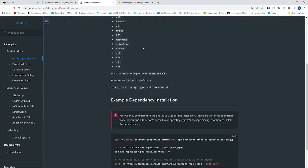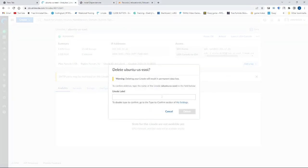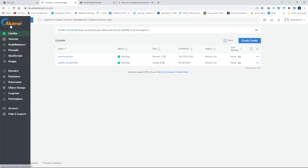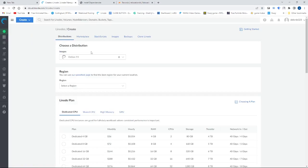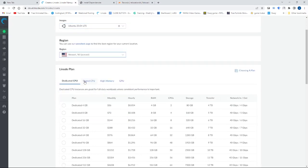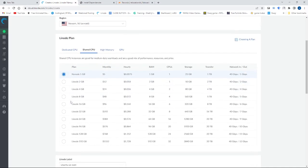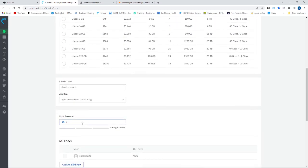You do need a server. I'm deleting this one because I don't need it. I tried making this video so many times and I keep messing up. Pick whatever plan you want — I'm going with the cheapest one. Depending on how much resources you get, the better the server will be. I'm putting in my root password.